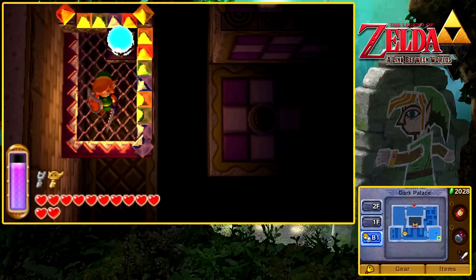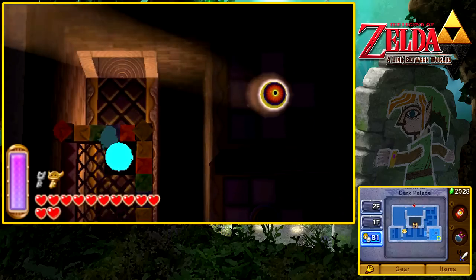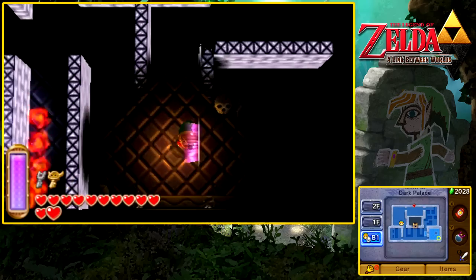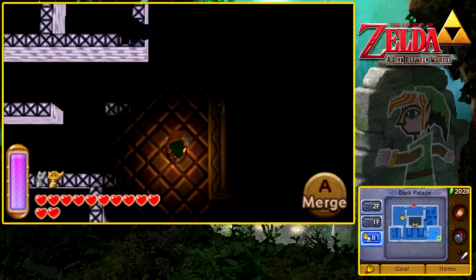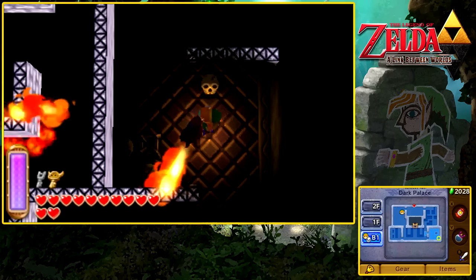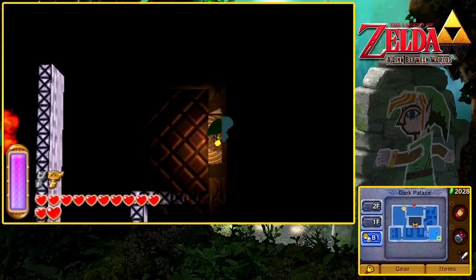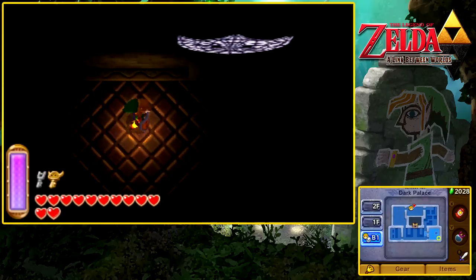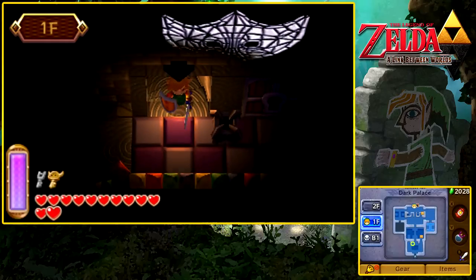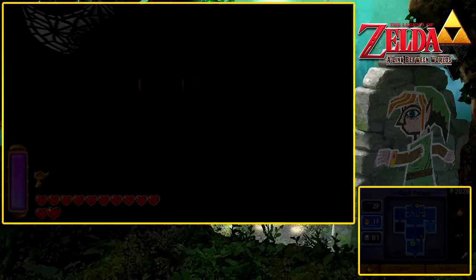That's going to reveal another one of these switches — we've got two more to go. You need to do this before you go to the third floor, or second floor if you don't count the basement. I already know where I'm going. Merge, get out. Now we're going to the highest point in the temple — or palace, whatever — the second floor. We now have a small key that we can use in the lobby to go up.